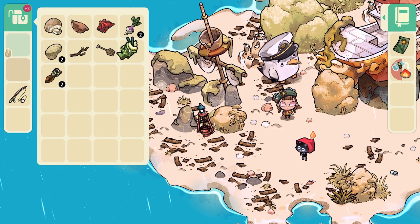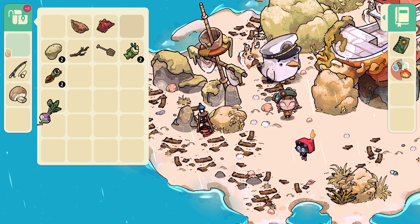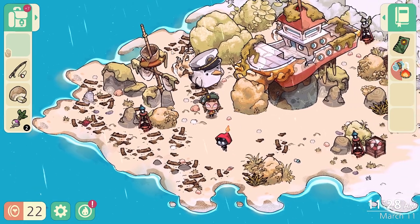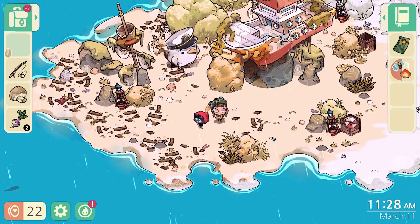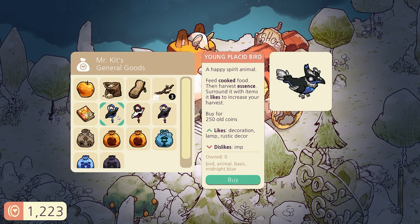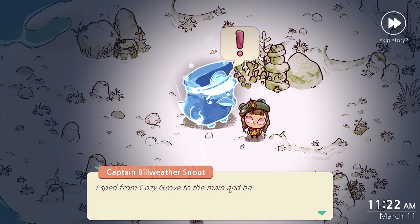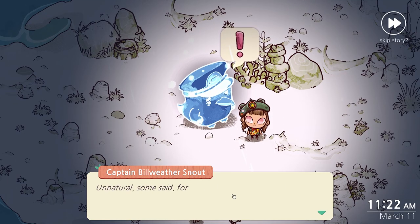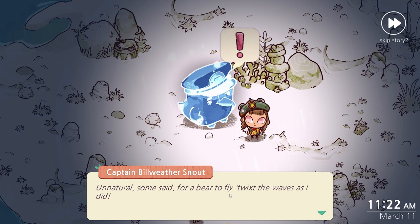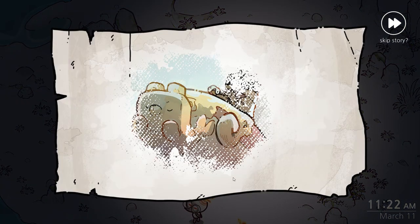In the two hours I played, there was plenty to do, and before I called it a day, the island had a shop, a postal building, and I had decked out my campsite in some lovely rustic furniture. I'm very much looking forward to completing the daily tasks of Cozy Grove each day, but I'm also looking forward to getting to know the island's residents. Each one has a backstory that unravels over time, and as you restore the island, you also restore their memories, getting to know more about their past life and how they died.